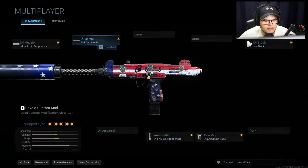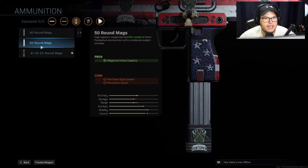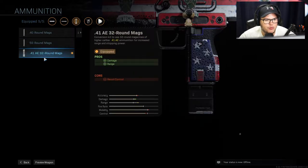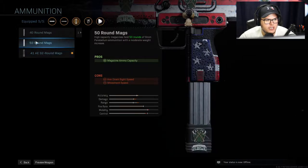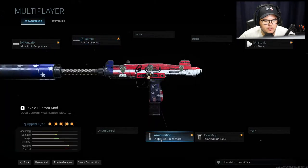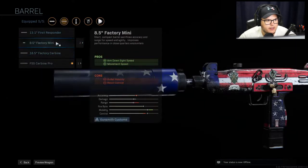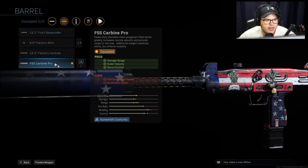The only thing that's really annoying about this class is the barrel and the ammunition are a pain to unlock. To unlock this, you have to unlock the 50-round mag and then get — I think it's like — three hipfire kills in five rounds with the 50-round mag attached. I don't like those kind of unlocks where you have to do specific stuff. Then after you unlock the .41AE round mag, you have to equip that, the standard issue wood stock, and any barrel, then get two long shots in five different games to unlock the Carbine Pro — which is super annoying.